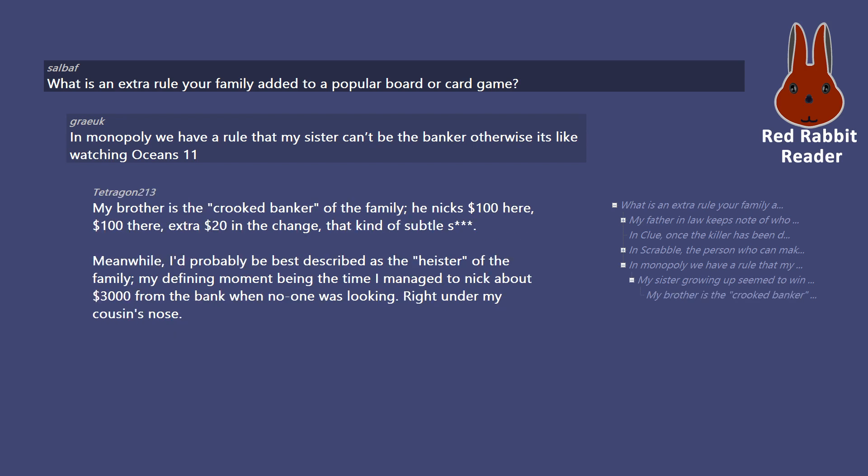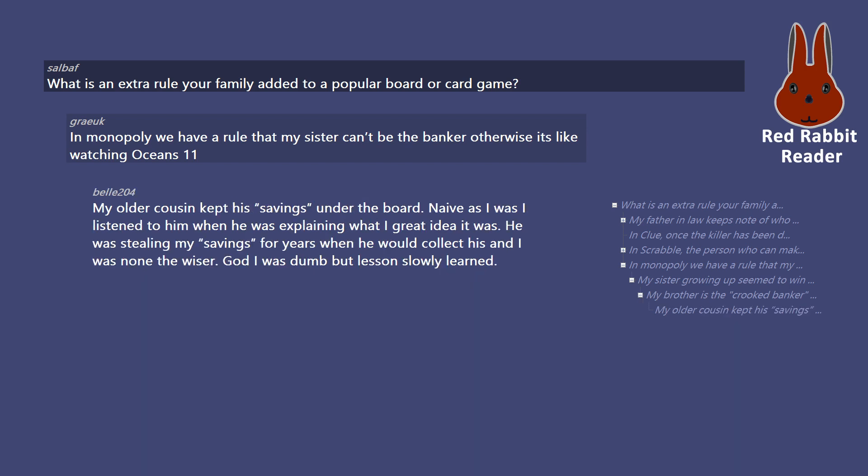My brother is the crooked banker of the family — he nicks $100 here, $100 there, an extra $20 in the change, that kind of subtle crap. Meanwhile, I'd probably be best described as the heister of the family, my defining moment being the time I managed to nick about $3,000 from the bank when no one was looking, right under my cousin's nose. My older cousin kept his savings under the board — naive as I was, I listened to him when he was explaining what a great idea it was. He was stealing my savings for years when he would collect his, and I was none the wiser.